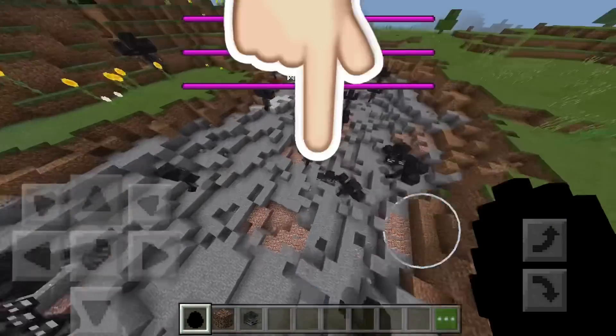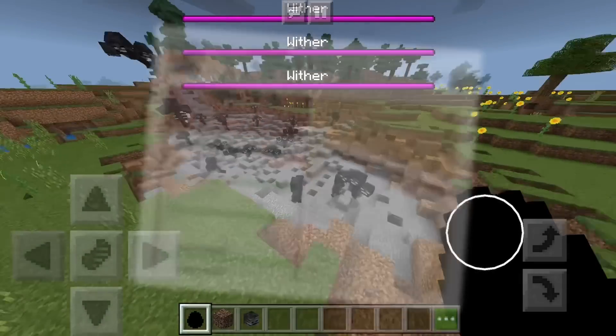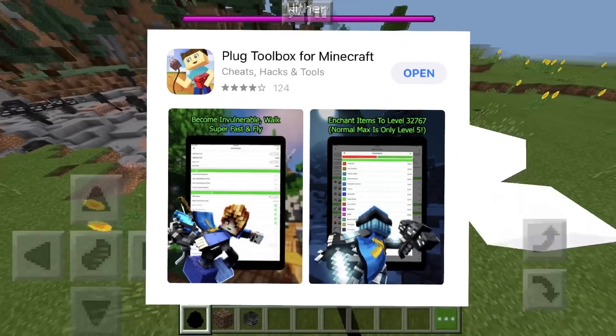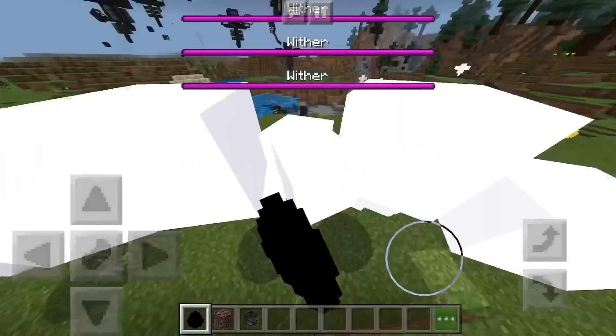If you guys can figure it out on Android, go ahead and put it in the comments below and I'll maybe pin one. For iOS, check the link down below for an application that was called Plug P, now called Plug Toolbox. It allows you to edit secret items into your Minecraft game — just look through the file and it literally says 'wither spawn egg.'